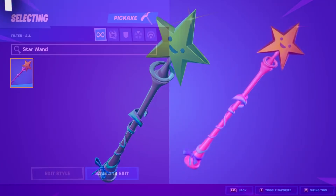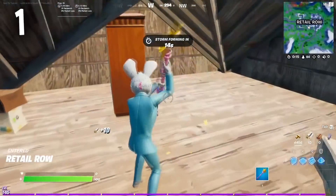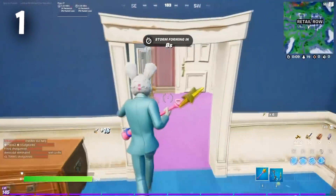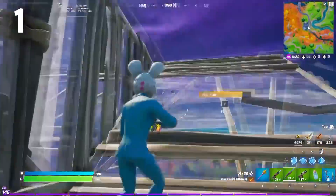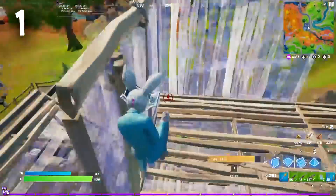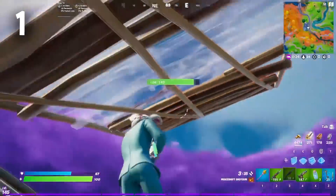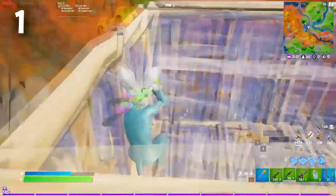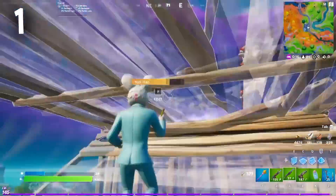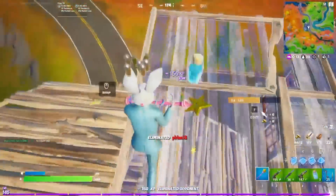Finally, coming in at the number 1 position, we have the Star Wand. This is an 800 V-Buck pickaxe that has been very tryhard since it was first added in Chapter 1 Season 8. You see so many people using it — regardless of what skin you are using, this pickaxe is going to work with it perfectly. It doesn't matter whether you are a casual player or a sweat, you love how this pickaxe looks, and it works so well in every single game mode. So if you don't already have this pickaxe, I would definitely be buying it when it returns to the store.